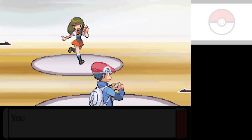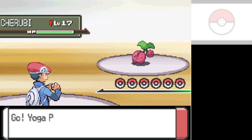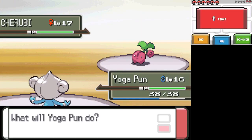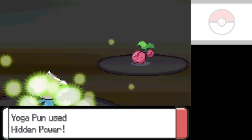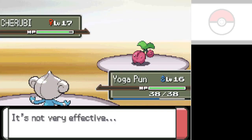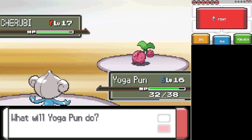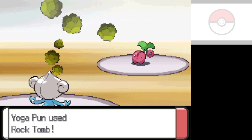Gardenia's gym — this gym is one of the few that got revamped. They revamped it here in Platinum compared to Diamond and Pearl. Since it was neutral against the bird, super effective against the rocks, and not very effective against the grass, that means our Hidden Power type is Water. Could be worse.